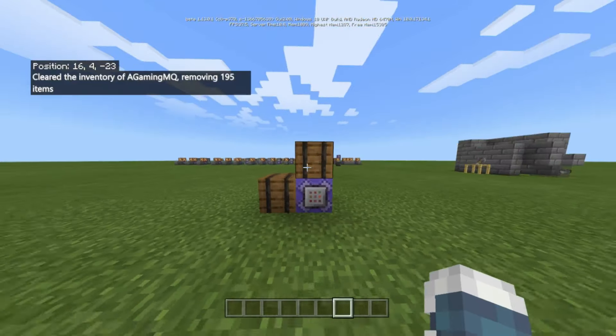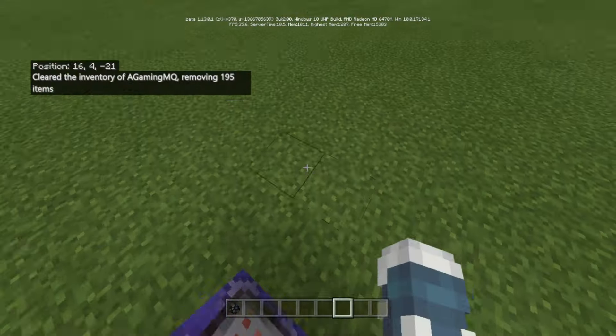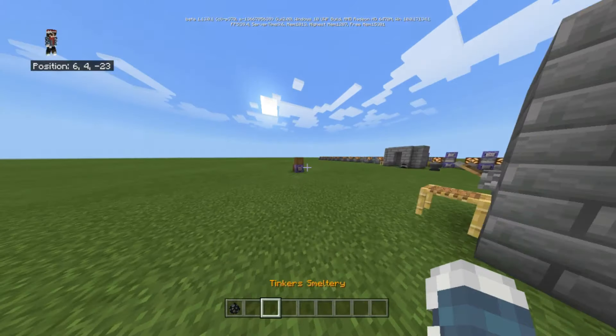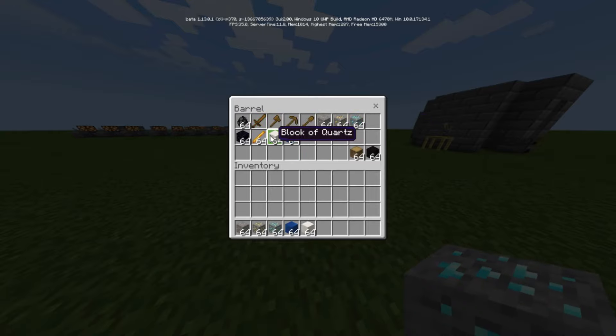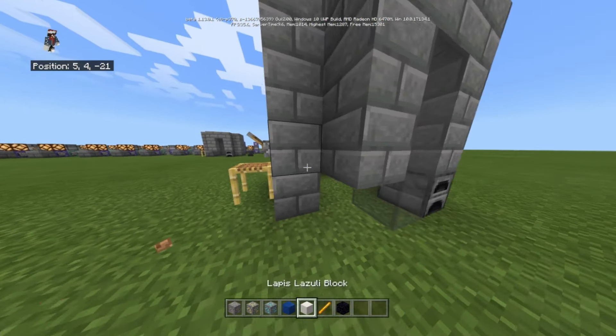I'll give you the download link for this world and show you again how it works. First you need to place the tinkers smeltery, then you need to take some stuff and drop it in — take this, this, this, and this.